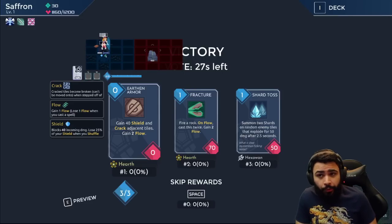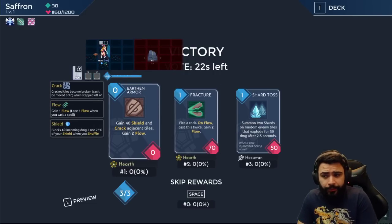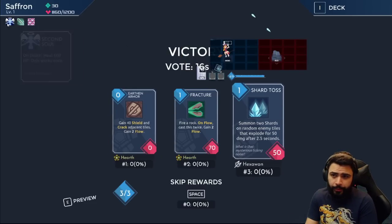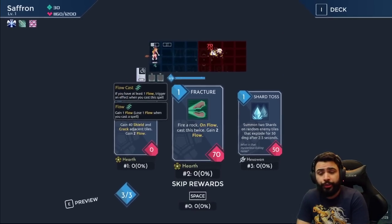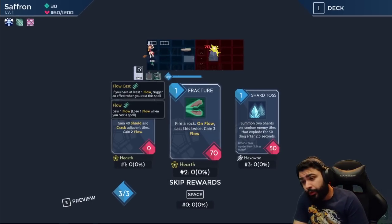We might go flow — we have Harpoon so this is looking good. Earth Armor is here: 40 armor and gain two flow. The more flow I have, the more damage I can get. This is also really good on flow — cast it twice, that's 140 early damage for one mana, and we have spell power for it. That's really good.